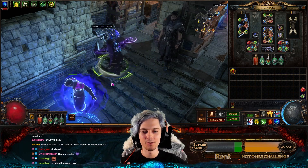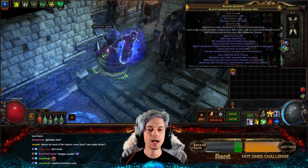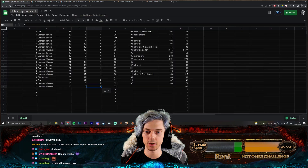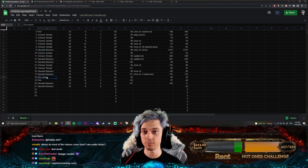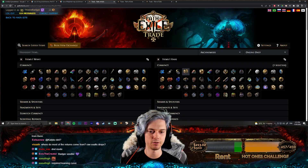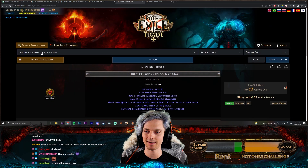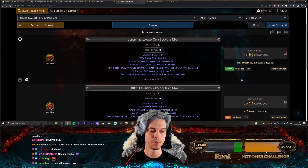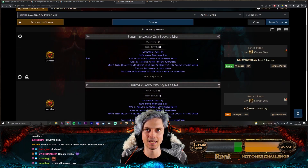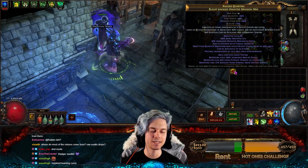However there are some zones that are really bad. The three I recommend are Haunted Mansion, Crimson Temple, and City Square. City Square is fairly rare because it doesn't show up in the bulk trade section — you have to search for it manually as 'Blight Ravaged City Square map.' People aren't really selling those, so I've been buying mostly Haunted Mansion and Crimson Temple.